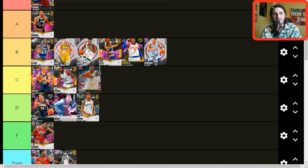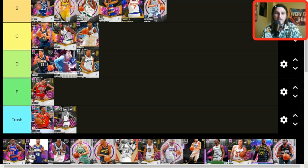Gerald Wallace — C tier if he's badged up. He plays such good defense and has that quiet Scotty Pippen-type player build — very muscular and wide — so he triggers defensive animations a lot easier than a skinnier card like Alex English would. For that reason, C tier.